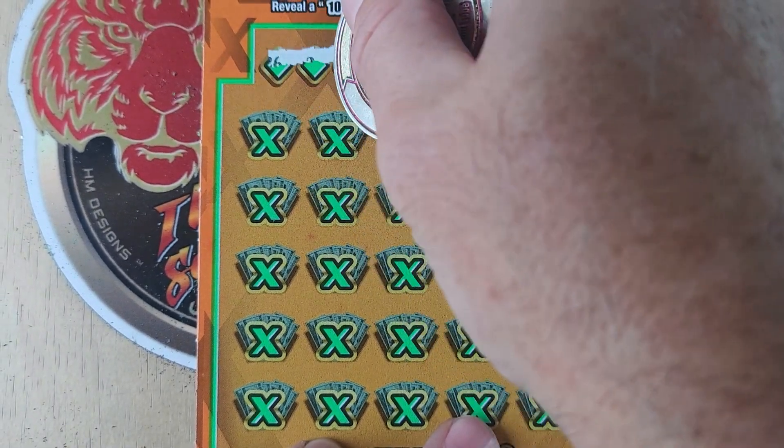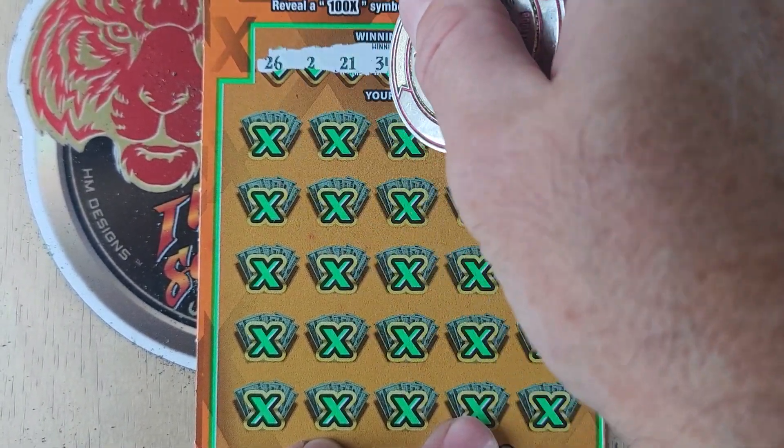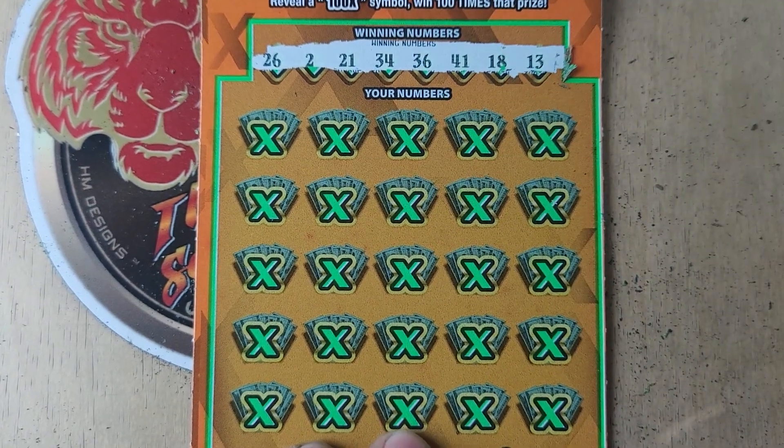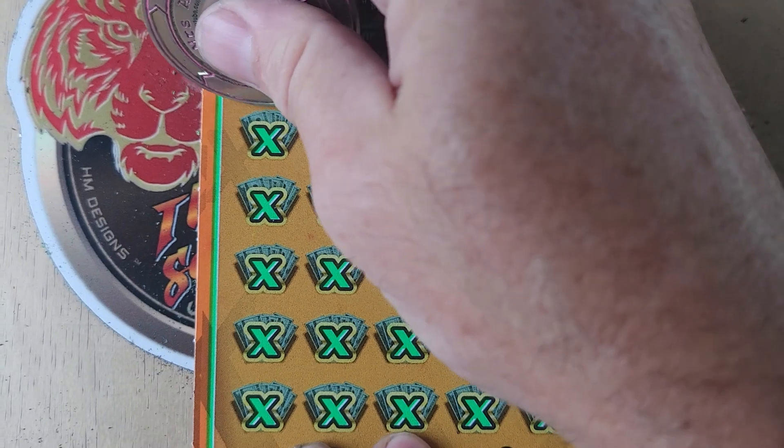All we have back is a ticket prize so far. All right — 26, 2, 21, 34, 36, 41, 18, and 13.